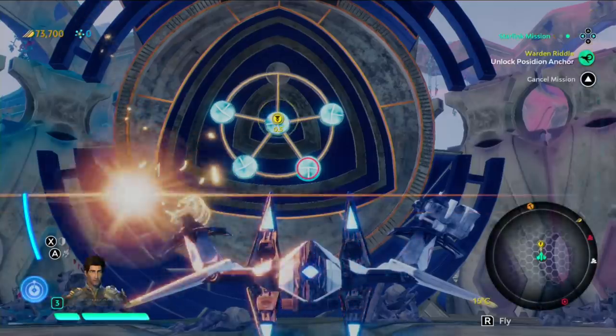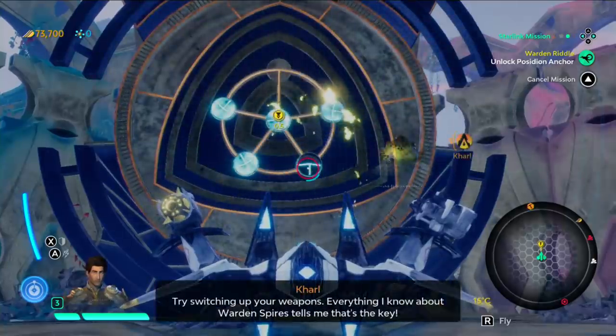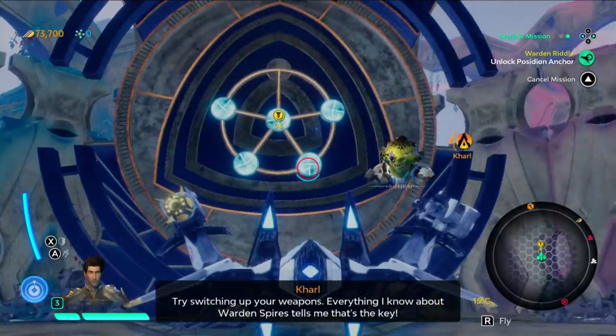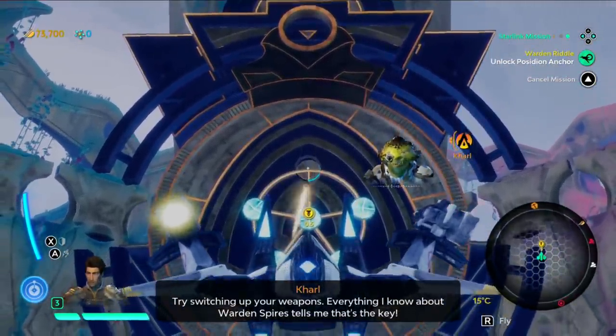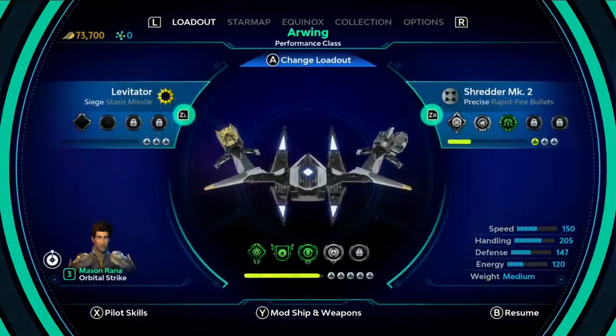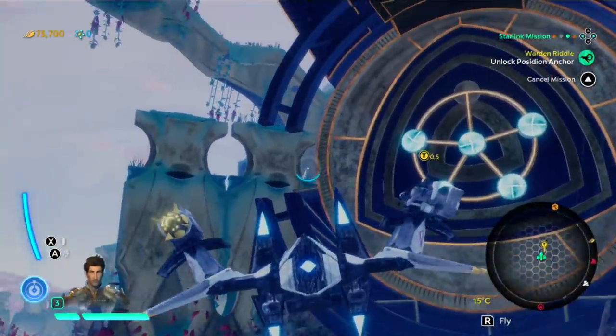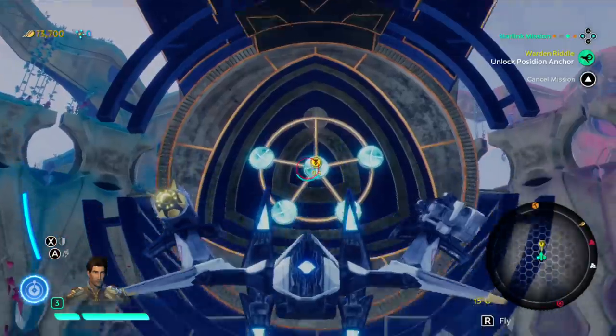Let's try stasis. Because there's no visual feedback on what it needs? Try switching up your weapons — everything I know about Warden's Fires tells me that's the key. I'm surprised there's no hint at all. Not that I'm seeing here. It's entirely possible there's something I'm missing.